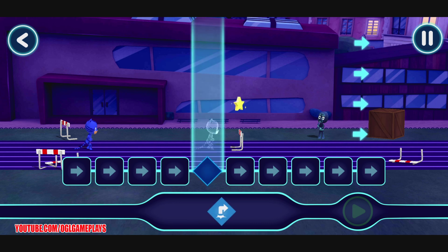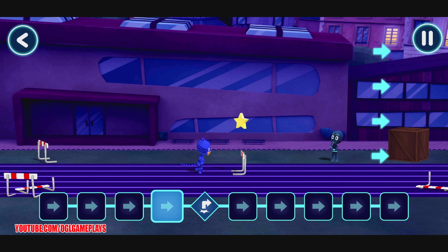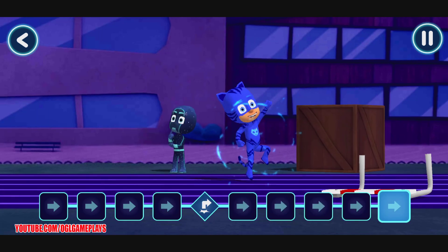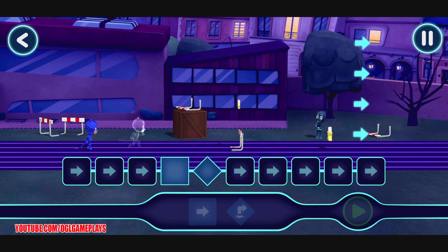We need to give our heroes commands to help them on their adventure. All shout hooray! Now, let's see what happens when you tap the play button. Yes! Catboy did a jump at just the right place. Into the night to save the day.